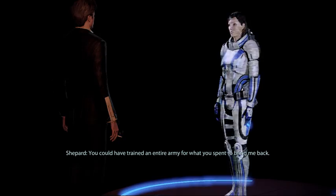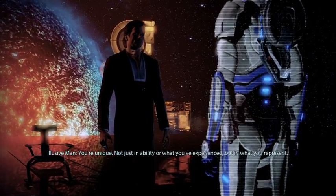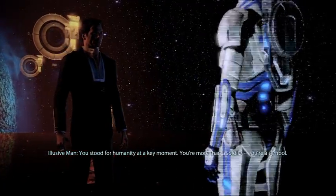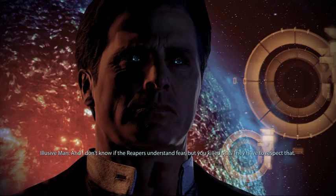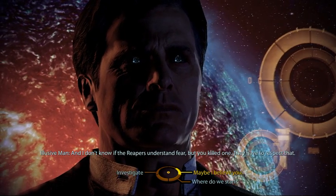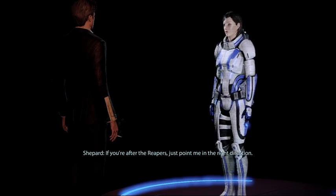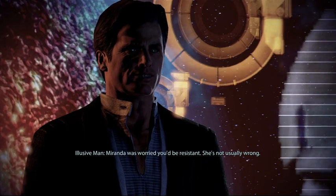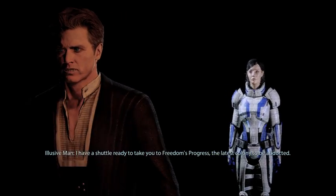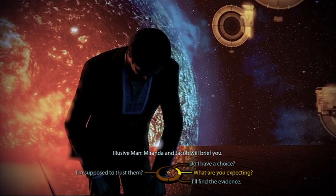Illusive Man: 'You could have trained an entire army for what you spent to bring me back.' Illusive Man: 'You're unique - not just in ability or experience, but in what you represent. You stood for humanity at a key moment. You're more than a soldier; you're a symbol. You killed a Reaper - they have to respect that.' Shepard: 'If you're after the Reapers, just point me in the right direction.' Illusive Man: 'I have a shuttle ready to take you to Freedom's Progress, the latest colony to be abducted. Miranda and Jacob will brief you.'